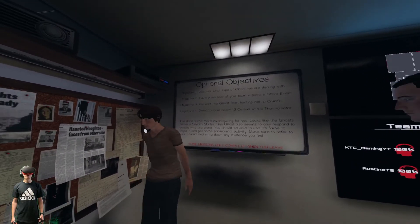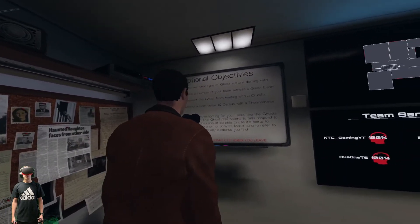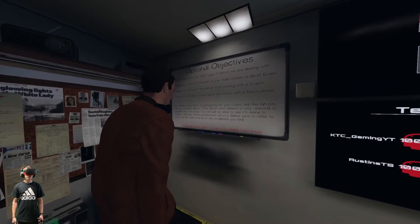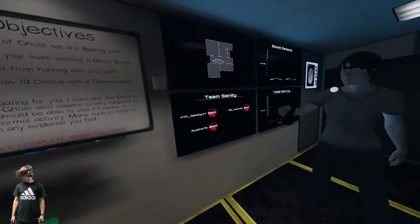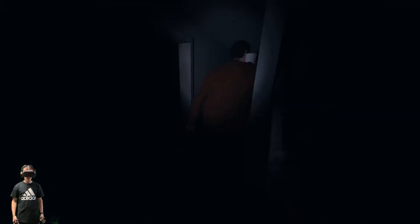Discover what type of ghost. Have a member of your team witness a ghost event. Prevent the ghost from hunting with a crucifix. Sandra Martin. Detect a room below 10 Celsius. This ghost only responds to people who are alone in the dark.